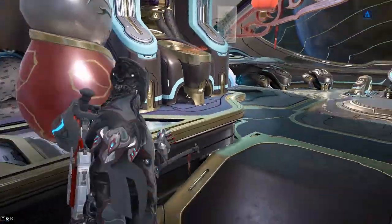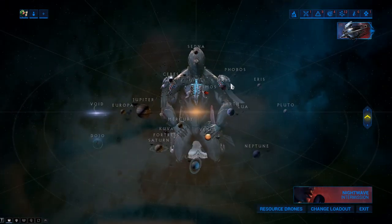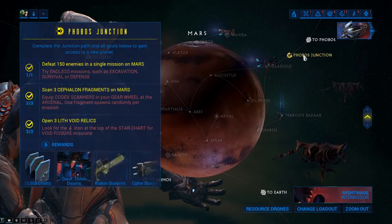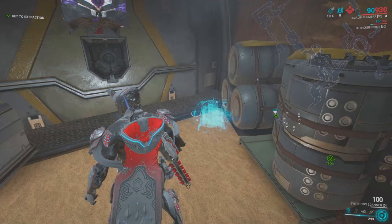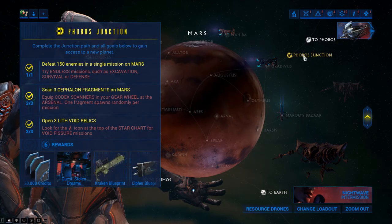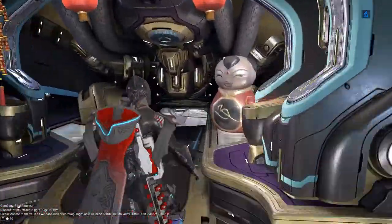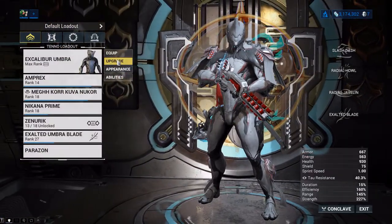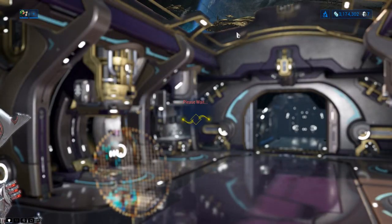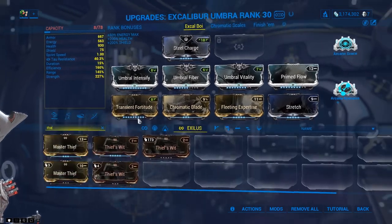That's how you get those 150 kills. The next one is just a little bit more difficult — scan three Cephalon fragments on Mars. I'll throw up a picture of what those look like on screen. The biggest thing to remember is you're going to want some loot radar on your Warframe, as well as keeping an eye out for them physically. When I'm looking for them I just throw loot radar on my Warframe or companion.